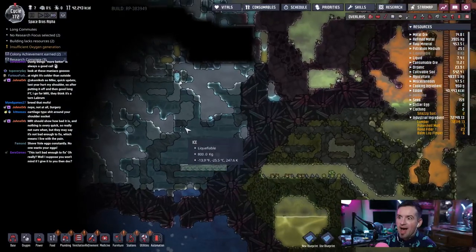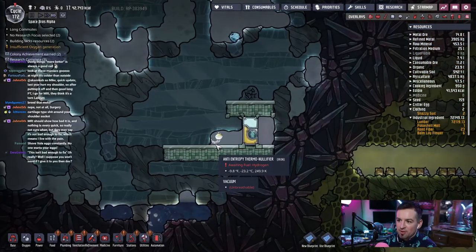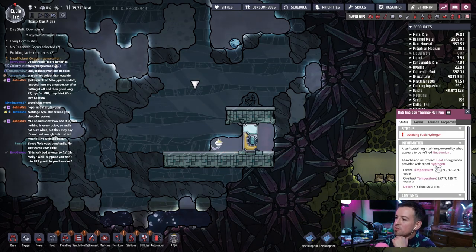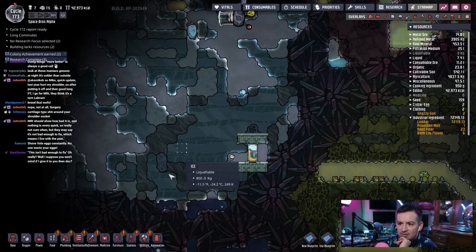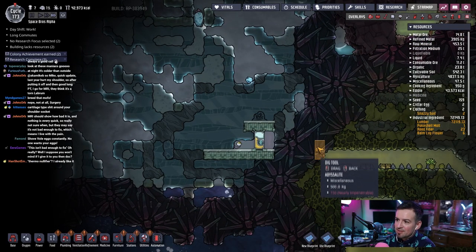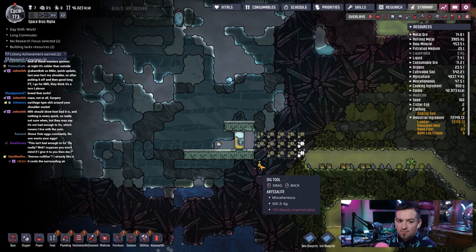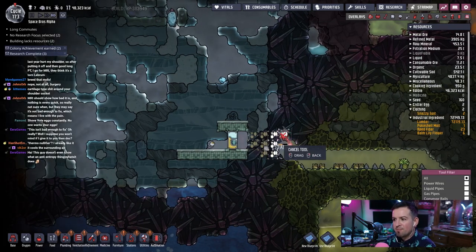How are they doing over here? Oh my god. What is this anti-entropy thermal nullifier? I've seen this but I've never actually seen one in the game. I hardly even know what it does — it runs off hydrogen. Absorbs and neutralizes heat energy when provided with piped hydrogen. Well, we have ice and also a vacuum. Let's go ahead and dig way over there. It cools the surrounding air! Oh, so I should definitely put some radiant pipes or whatever — damn.